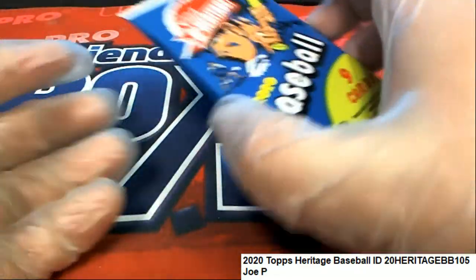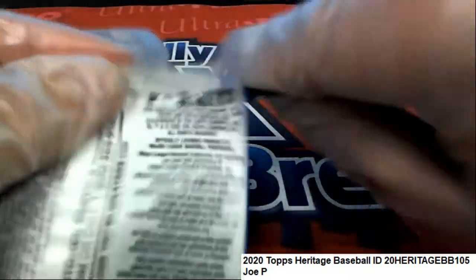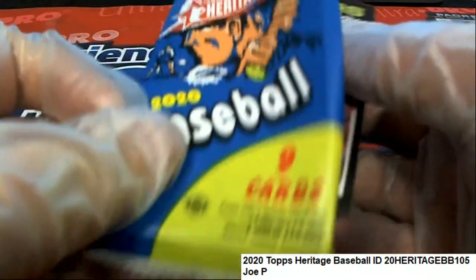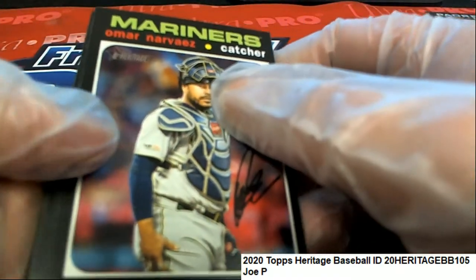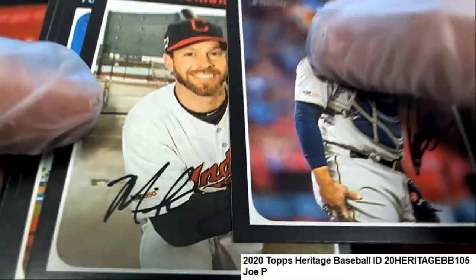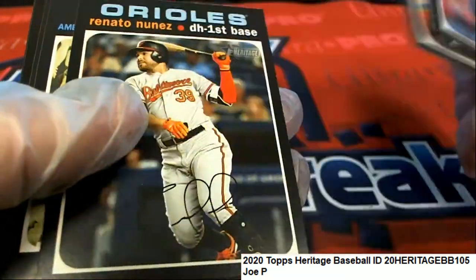All right, and here is Pack 48, so we're looking for red ink autos. We're looking for silver team nameplates, and we're going to be looking for stuff on the backs of these. I'll be checking the backs really closely. Action variation, no auto or red ink.